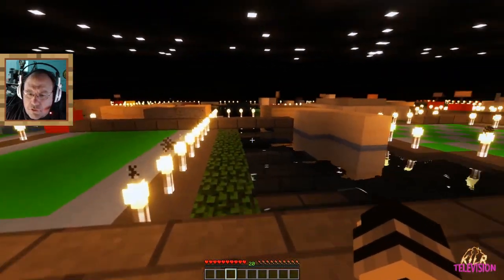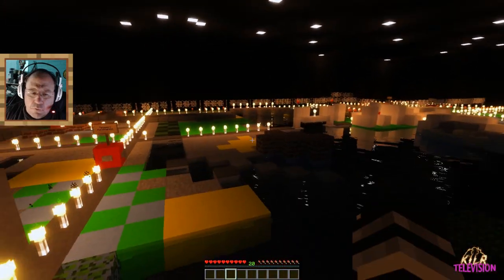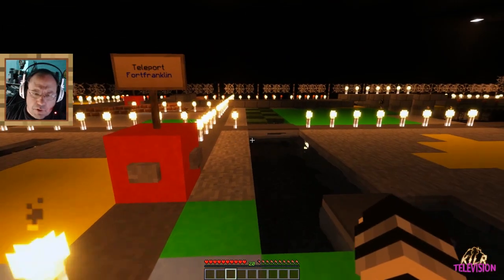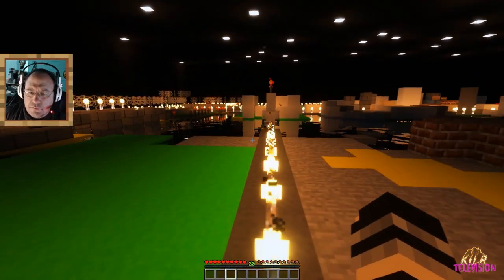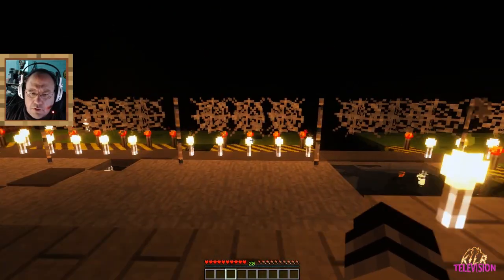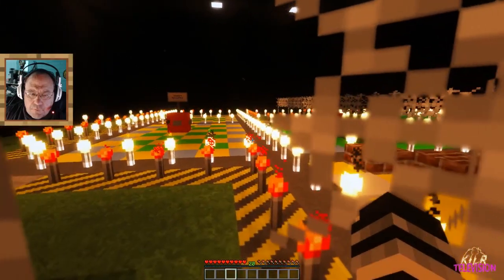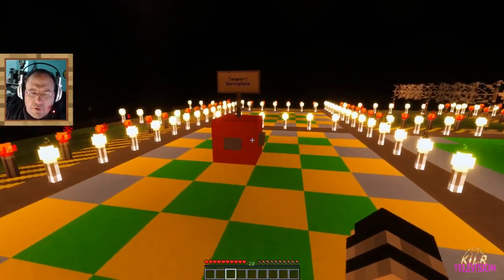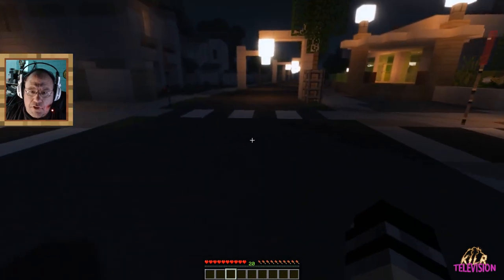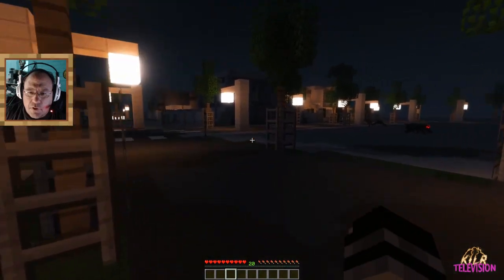I bet we need to go — Springfield is way over there in the corner. Fort Franklin. We're just kind of checking out. Springfield — okay, let's do this. And it's nighttime. Of course it is. And we've got nothing. Okay, so we're in Springfield.